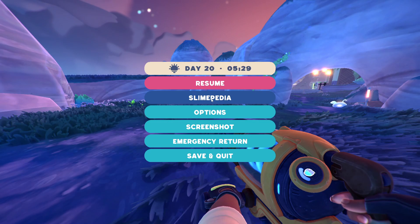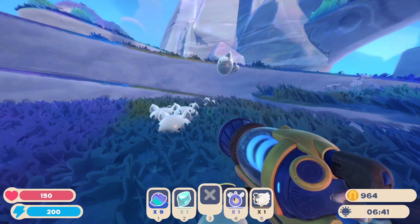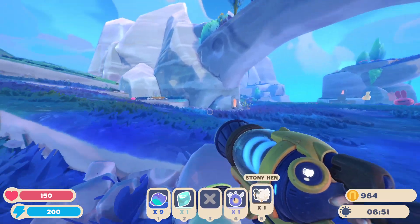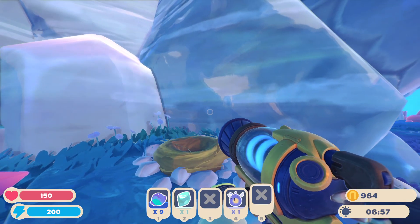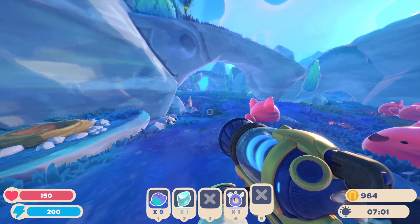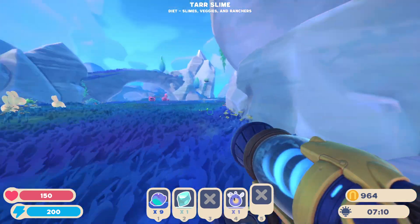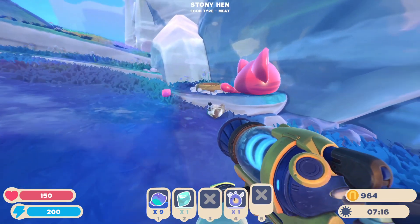Now we will move on to the next slime in the Slimeopedia, which is the Tabby Slime. These cat companions will always eat meat — pretty much any kind of chicken — and their favorite is the Stony Chicken. There are quite a few spawn locations near rock formations and boulders. I think Stony Chickens have the lowest spawn rate of all the chickens, so I would highly recommend putting them on a farm with a roostro to get things going easier, otherwise you'll be waiting a while for more Stony Hens to spawn.